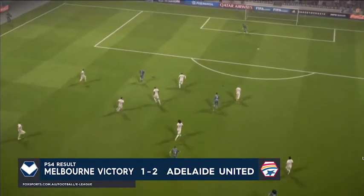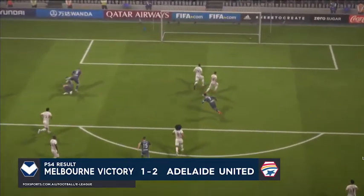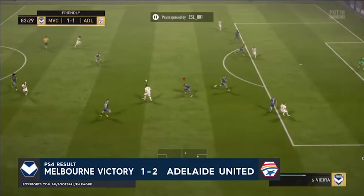Melbourne Victory responded. Moe, with Ronaldo, dragged away the defender and sent through the other Ronaldo, and that's a fantastic finish in the bottom corner.